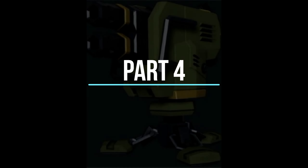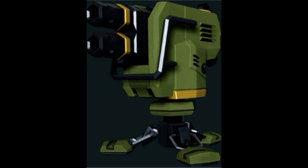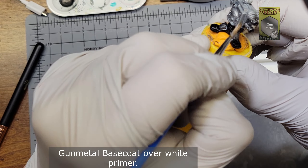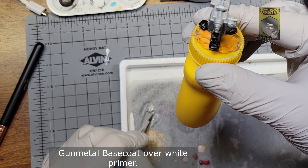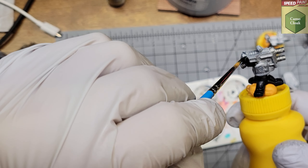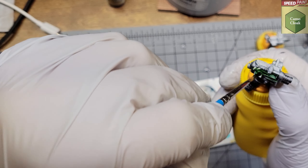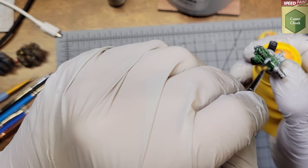Part four was the turrets. I started with a white-primed turret. I painted the stand in black all the way up to the little neck that attaches to the upper half. Over the top half I did gunmetal over the white. Next I put Army Painter Speed Paint Camo Cloak over the whole upper portion done in gunmetal. I did skip the barrels, the tube pipe things on the side, and the block around the front barrels — I didn't want to cover those in green.